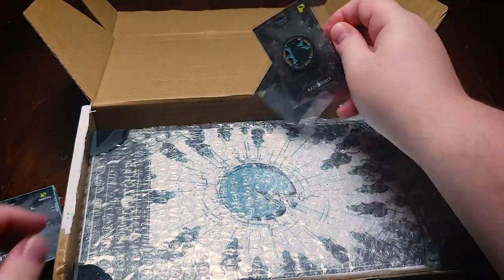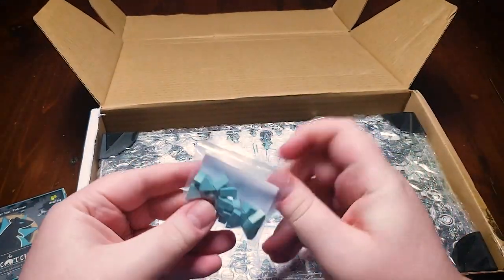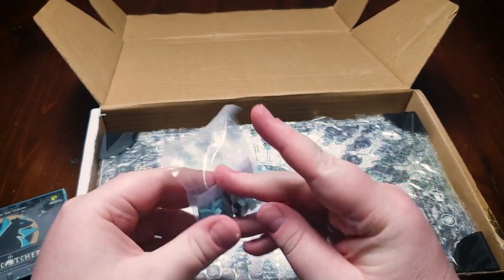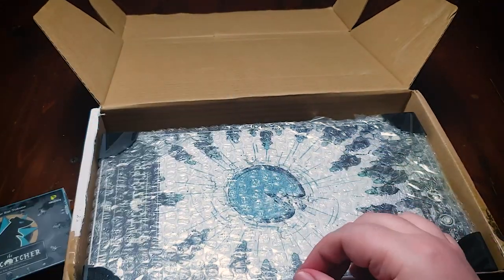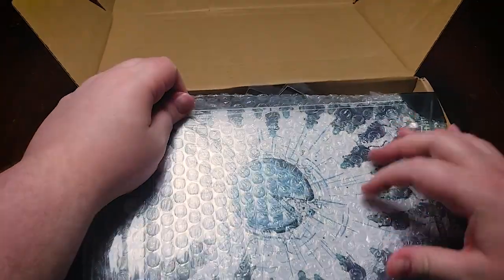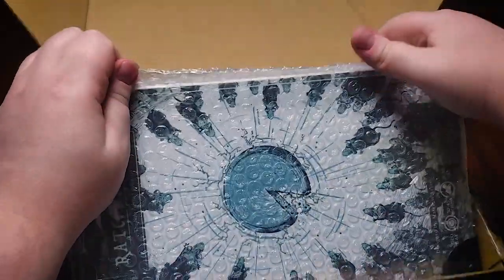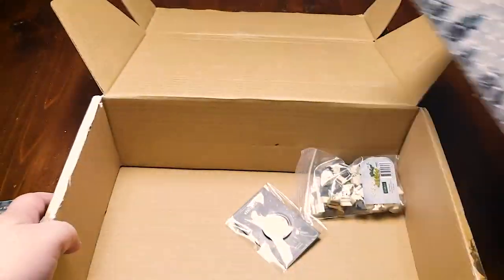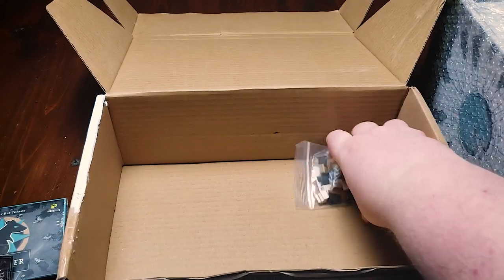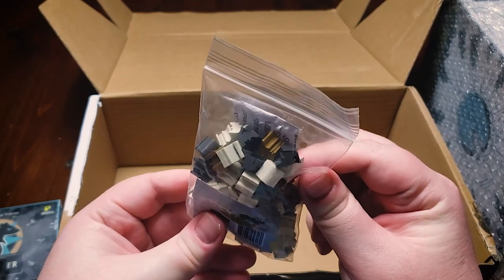Got a pin — a couple pins. We got some extra cheese pieces it looks like. So one of the things you're trying to do in this game is to either collect cheese as the Rat Catcher or stop the rats from eating the cheese. Here's the game itself. More pins. And then an extra bag of meeples for the different rats.